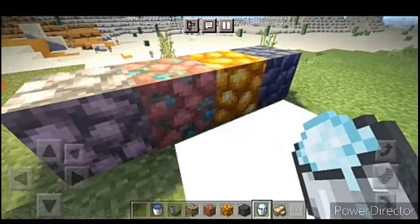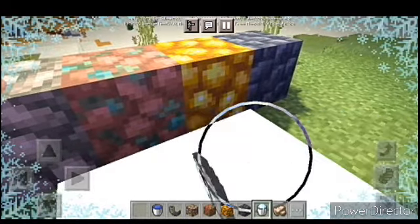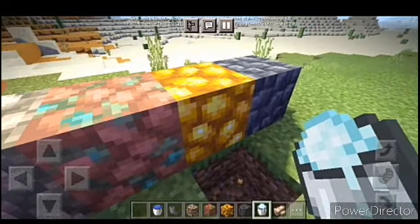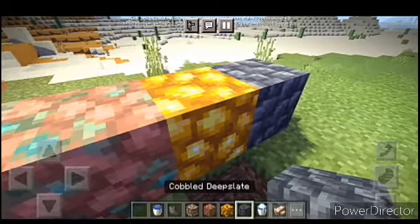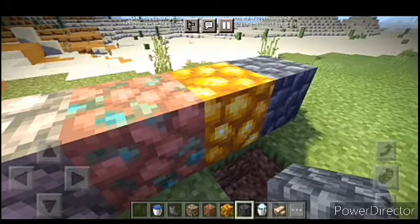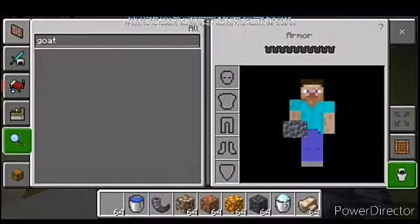The screen will be fully wide, freeze, and you will be able to remove the screen. Now this is our first one. This is raw gold, raw copper, and raw iron.